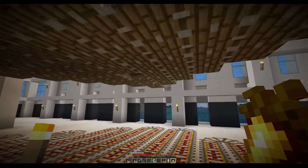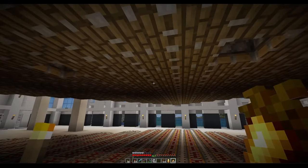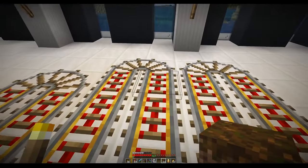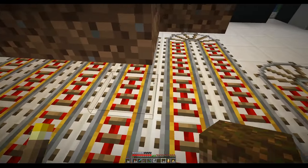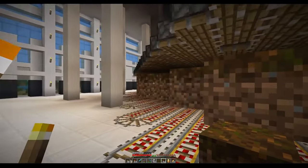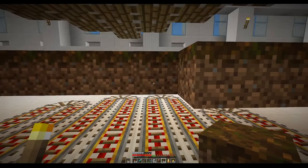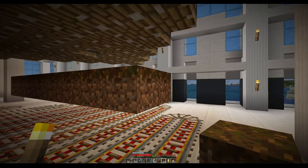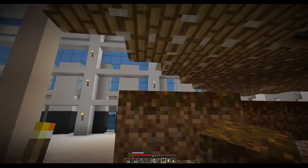And now it also becomes apparent why we have this diamond shape, because that basically allows us to have one mechanism somewhere in the center that powers all the pistons at once. But next step here is really: below each piston, we want to have a mycelium block on which we can then place the mushroom. And mycelium is not really necessary, but on podzol — this is podzol, not mycelium — on podzol you can plant the mushrooms at any light level, so you don't have to worry about it being dark enough.